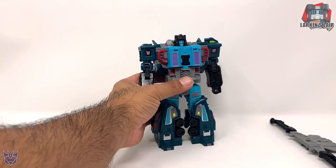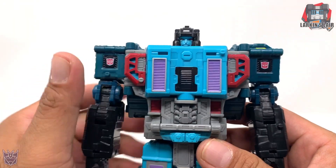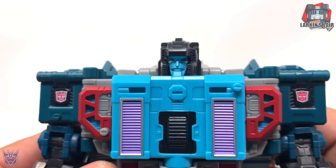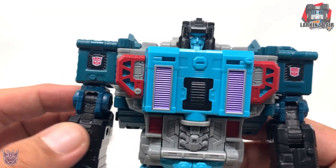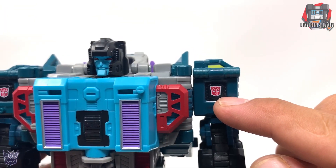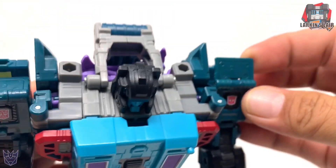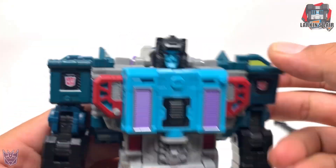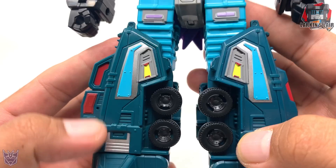And last but not least we get Double Dealer himself. He looks pretty cool — it's not perfect, there are some issues I'll go over later. Very nice head sculpt, very clean paint apps, and he seems to have quite a few paint apps on him. He has this gimmick where you can see there's an Autobot symbol, but you can flip this panel to make him a Decepticon, depending on who he's working for. Some nice paint apps on the legs as well.